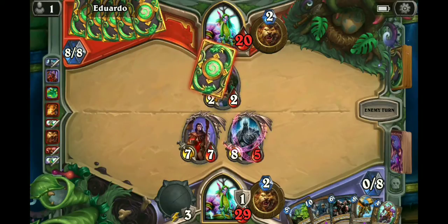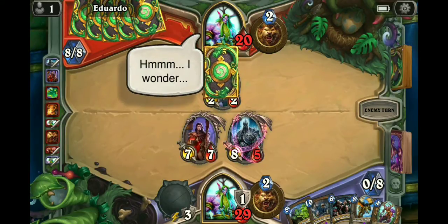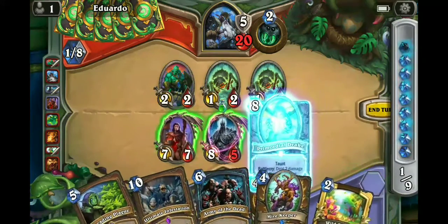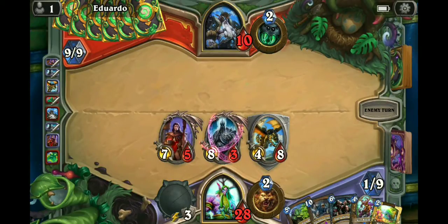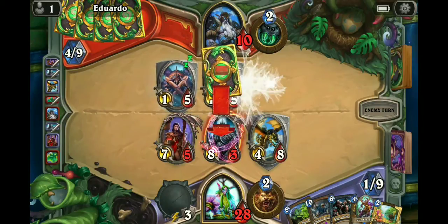Let's see what he does here. If he goes wide we can just Spreading Plague. If he goes for the poison that works with my Primordial Drake. Oh he did — wreck this kid. Bye Felicia, I think he's just dead now. Even double Swipe doesn't get him out of this — it'll get the big threats out sure, but then I'm just gonna Ultimate Infestation and have a full hand and a 10/10 on the board. He's in a very awkward spot. Okay, Spreading Plague — that'll buy him time, but I don't think it's going to be good enough.